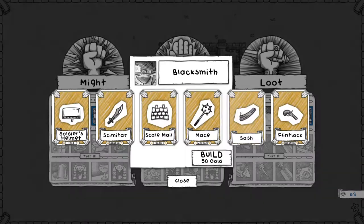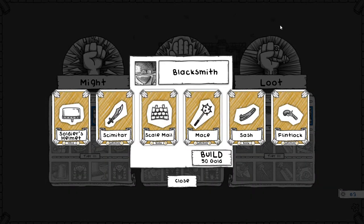So from the remaining equipment options, you can just buy them all, or if you're like me, you can look at them and say, is there anything here I actually want to pick up during the game? For the Soldier's Helmet, it's 1 health, which is totally fine. Scimitar — I don't care about Blade. Scale Mail is fine, 2 health is okay, but I don't care about Armor. Mace, don't care about. Sash, Growth one is alright, but I don't care about Swift one.